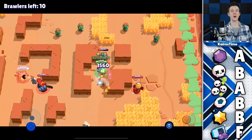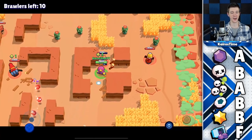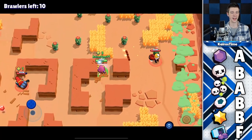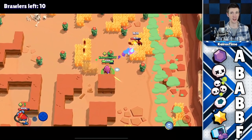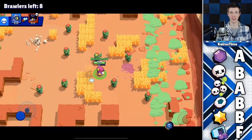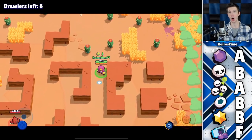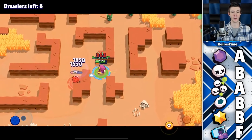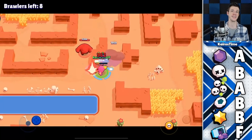Another great game mode for Gene is duo showdown, where he is going into the A tier. With a teammate, Gene plays very well in duo showdown because you can coordinate supers and work together to open up boxes. His star power also gets a lot of benefit since it's typically a good idea to stay close to your teammate. His supers are also very threatening and can even be used to prevent enemies from getting too close to power points for fear of getting hooked and blasted by Gene and his teammate.